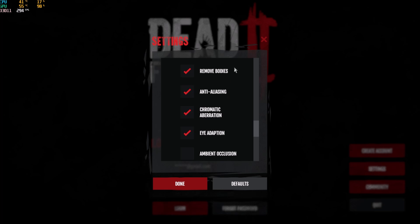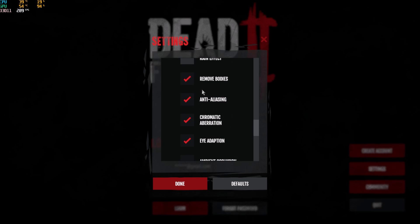After that, chromatic aberration and eye adaptation — I didn't see any big boost there. Anti-aliasing: you need anti-aliasing in game, so it's kind of a pain that they don't give you options like FXAA or TAA — it's just activated or deactivated. So you should just leave it on.